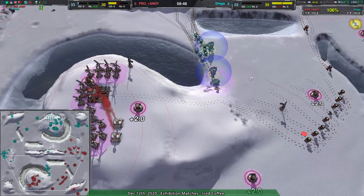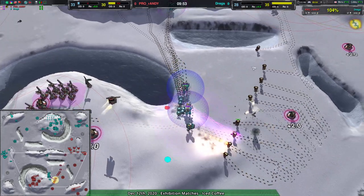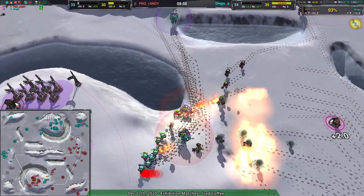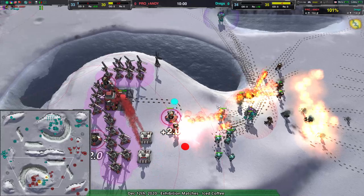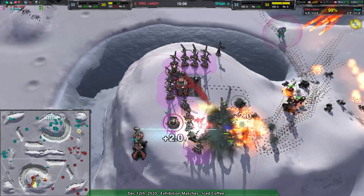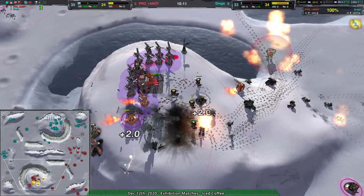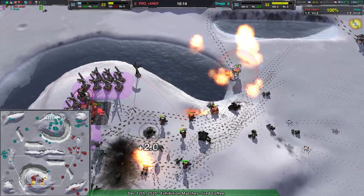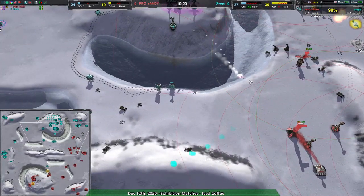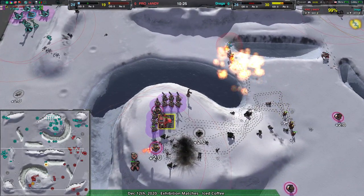Dregs coming in here with a counter-assault — pyros are basically dead if they try to approach this. There's the felons coming in — should be enough shields to take out all of... not quite. Actually the jack coming in here, making this a lot more complicated. One of the felons goes down, the other felon basically dead in the water. But the bandits need to be able to do their thing — getting rid of the two caretakers at least slows down Randy's production massively. That is a hard call. Dregs just lost a lot of units to set up that reclaim.